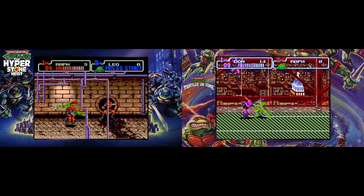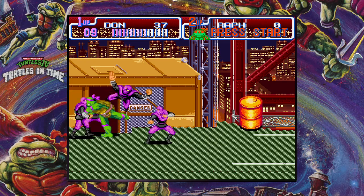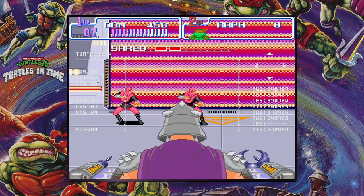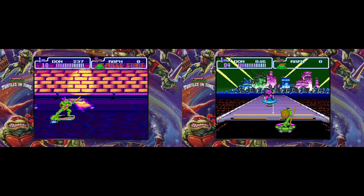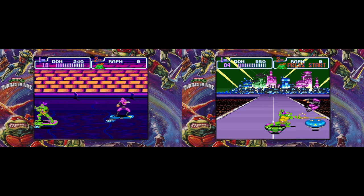Both games are identical in nature with the same moveset, but Turtles in Time brought the one thing that separates it from Hyperstone Heist: throwing foot soldiers off the stage. It's surprising that Hyperstone Heist didn't include this. No matter how many times you do it, throwing foot soldiers into the screen never gets old. Interestingly, this is the only way to defeat Shredder in the first Technodrome stage. It's a shame this wasn't incorporated in other boss fights. Hyperstone Heist suffers from being too basic, and Sewer Surfing and Neon Knight Rider were reworked into bonus stages, with the latter done in Mode 7. Turtles in Time takes this round.